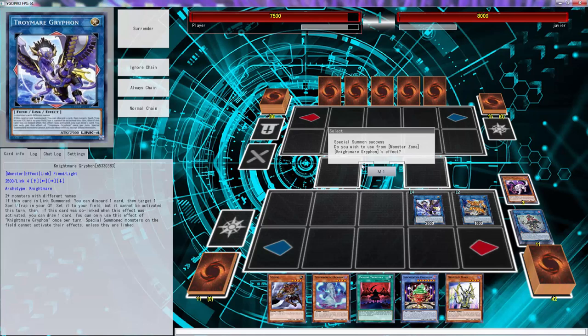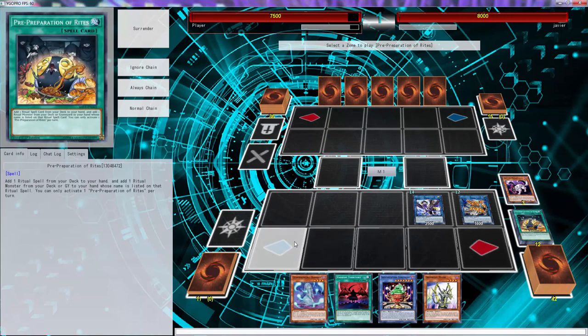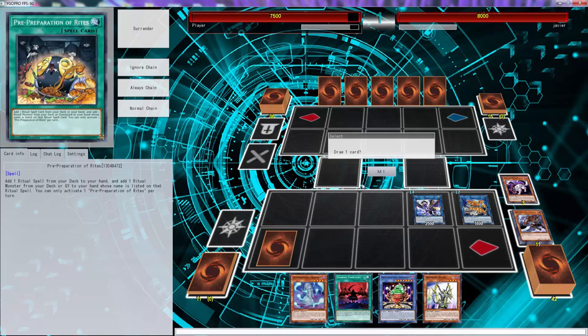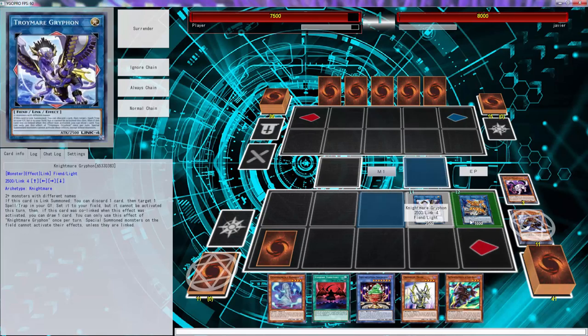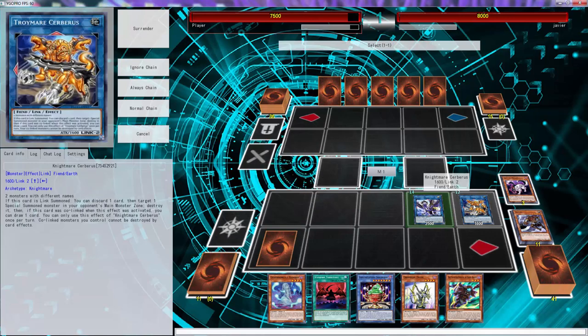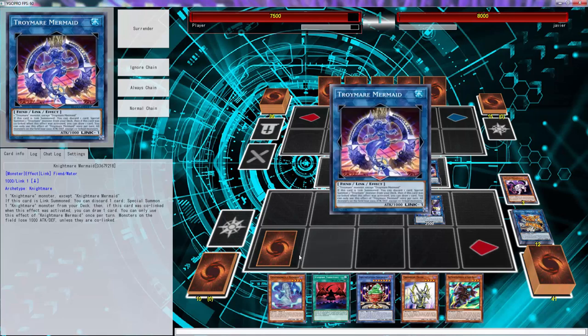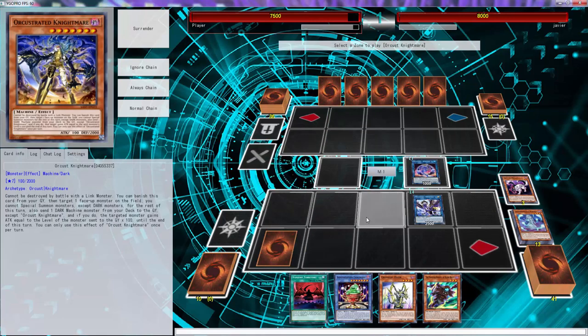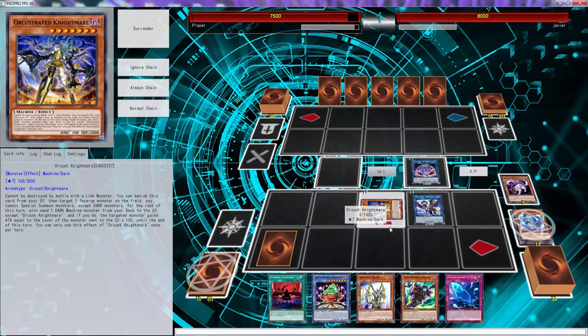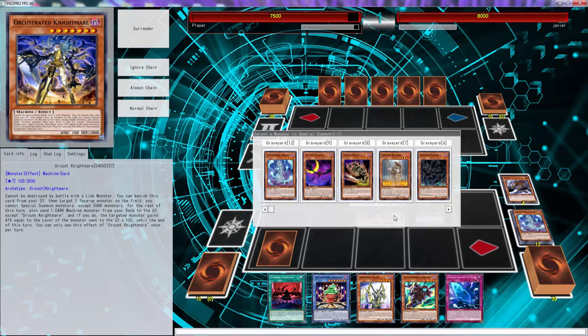We're able to just ditch the Mizuki out of the hand and we're gonna probably set Preparation of Rites. There's a Silent Boots — we don't want Silent Boots, stay in the deck. Here we're gonna use Mermaid, ditch this, special summon Orchestrative Nightmare. We're able to draw a card. There's a Fog Blade — that's better. We use this Mizuki to now bring out...